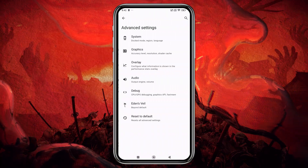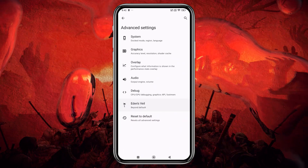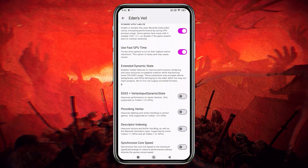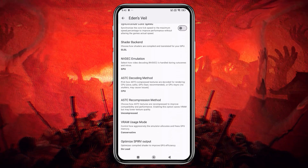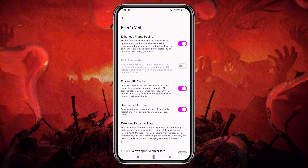There's a brand new settings panel called Eden's Veil, found under Advanced Settings. It centralizes options like Extended Frame Pacing, LRU Cache, Fast GPU Time, Dynamic State, Proc and Vertex Backend Tweaks, and more. You now have precise control over performance on mobile like never before.